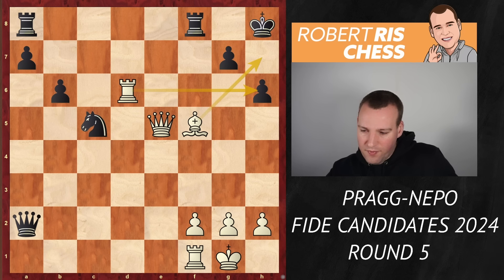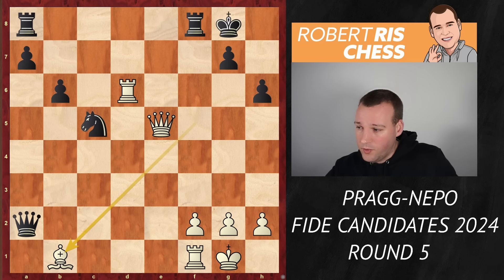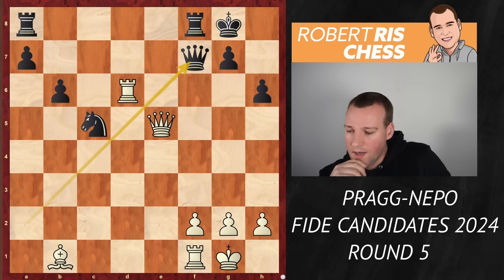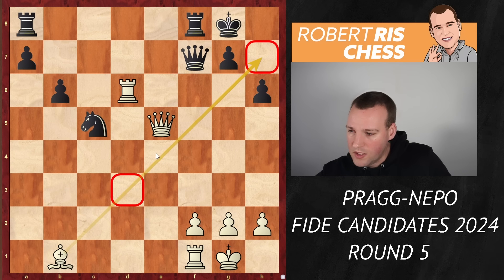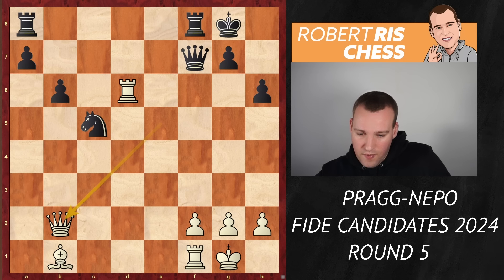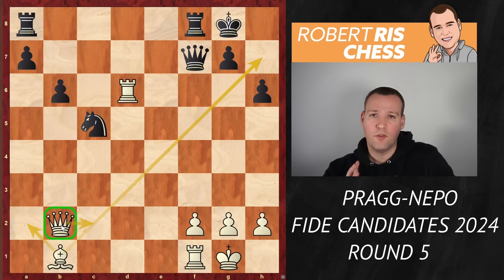The line continues after bishop f5 — if black plays the most stubborn move, king to g8, then the brilliant idea for white is to drop back with the bishop to b1, gaining tempo by hitting the queen. The queen goes away, and now another absolutely insane move has to be found: queen b2. The engine evaluates this as completely winning for white. The plan is queen c2 with mating threat on h7, and also bishop a2 — a multi-purpose move of dropping back with both your bishop and queen. This is so counterintuitive, but it really shows how important it is to get that bishop involved.